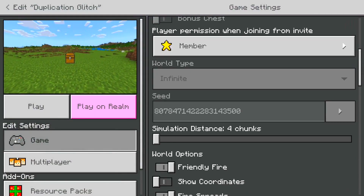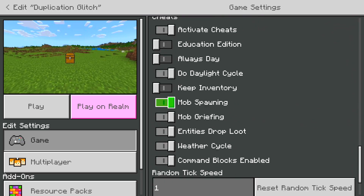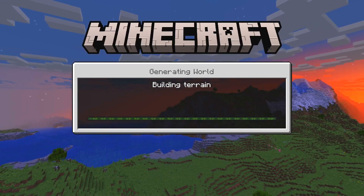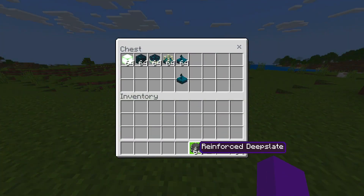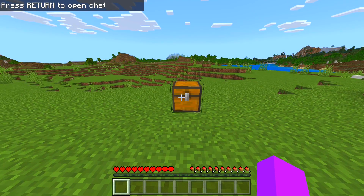Once you save and quit, you'll want to create a copy of the world, just in case something goes wrong and you'll have a backup. Once you have created a copied world, you'll want to go into it. As soon as you go in, place the items from your hotbar straight into the chest. Once you have done that, wait until the notification 'press return to open chat' disappears off your screen.